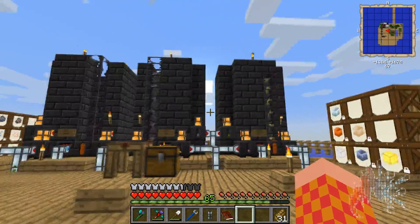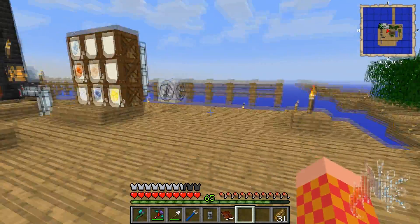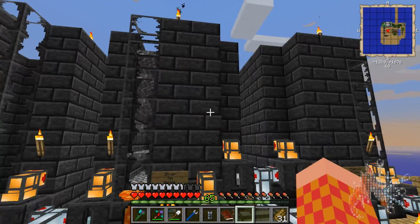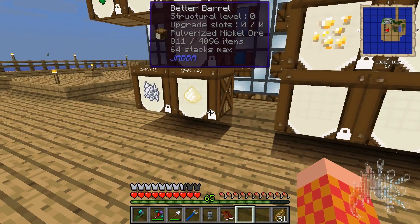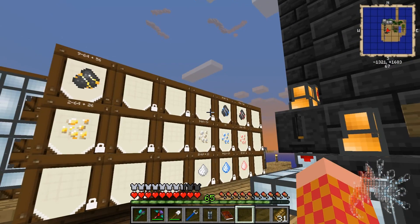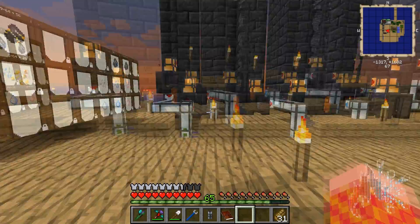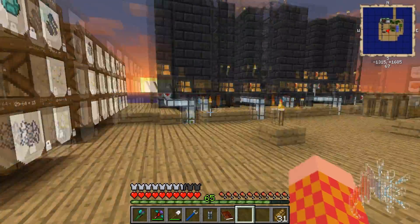Everything's running and processing really well. I'm going to build one more smeltery right here — probably two or three high — just for making alloy combinations from these blocks. Once all these barrels are emptied out I can unlock everything and get organized. I may move the barrel storage somewhere else — I don't really like it where it is.